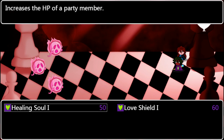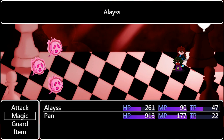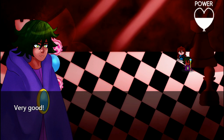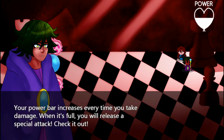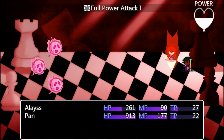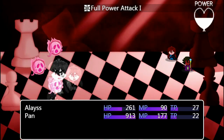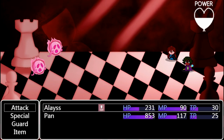Your spells are a little more expensive. But let's go ahead and boost some defense here. Very good. Your power bar increases every time you take damage. When it's full, you will release a special attack. Check it out. You can also use battle skills if you check your ability menu. Taking 20 points less damage.